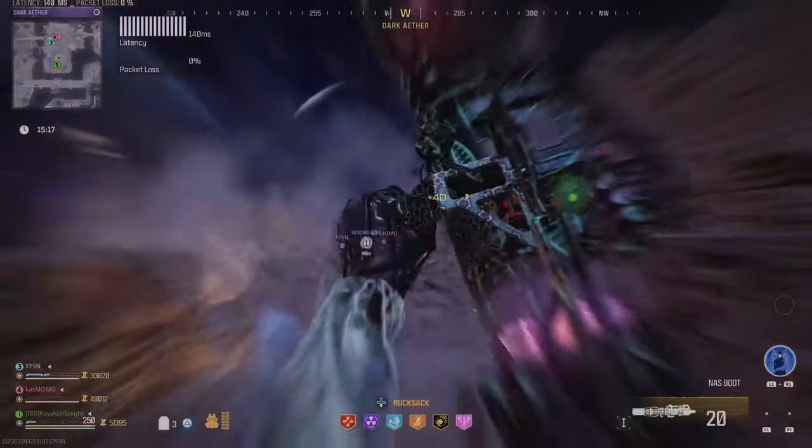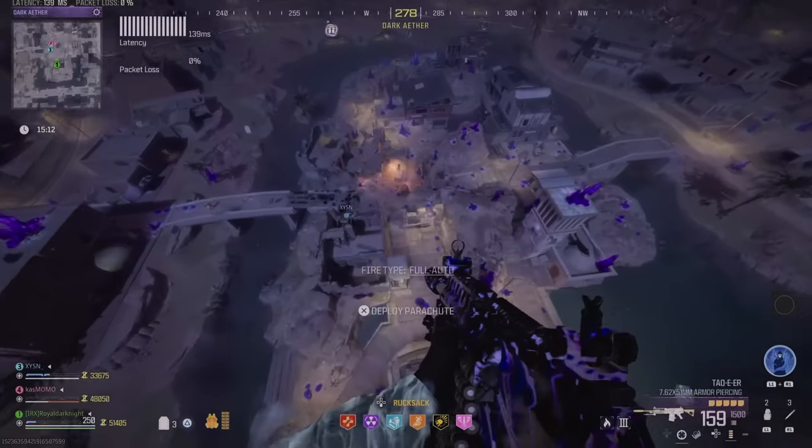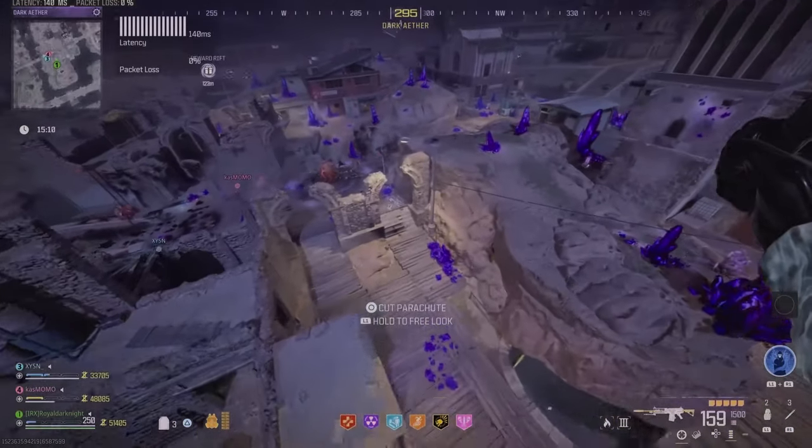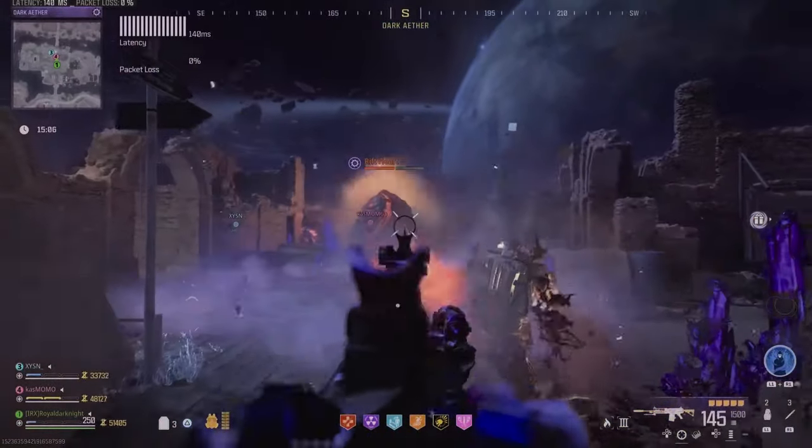Luckily we were doing it with the normal sigil, so we had like 30 minutes on hand after completing the mission — about 20 minutes left — and that helped us. That's the Rift Hut unlocked, and once you damage and destroy it, it's gonna spawn a boss monster.